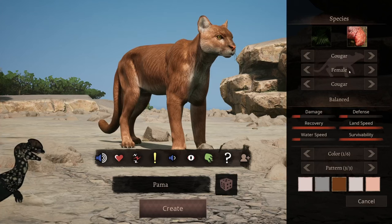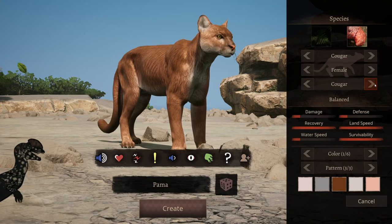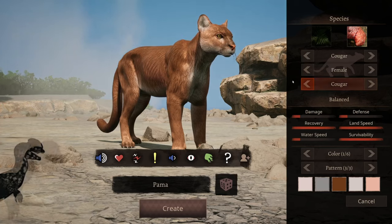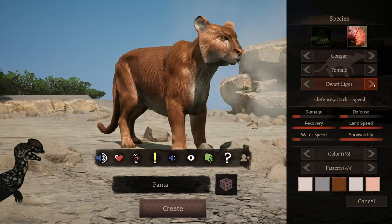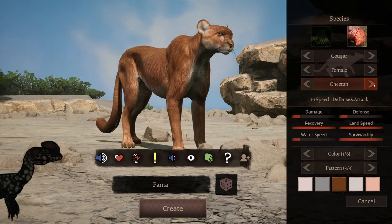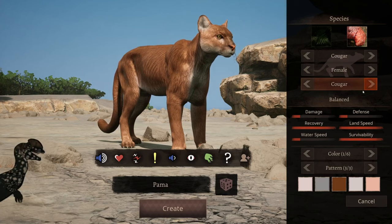So let's go through the subspecies of the cougar. There's just the normal cougar, there's the dwarf liger, cheetah, saber tooth, and just the cougar. But let's get into the game and see how it eats.